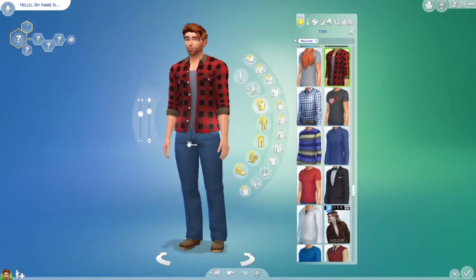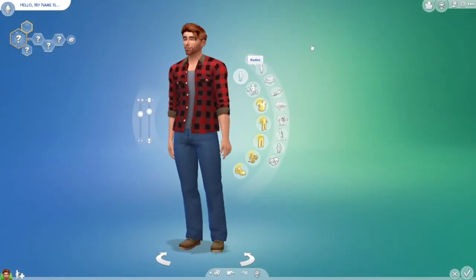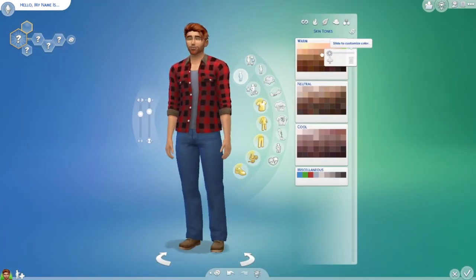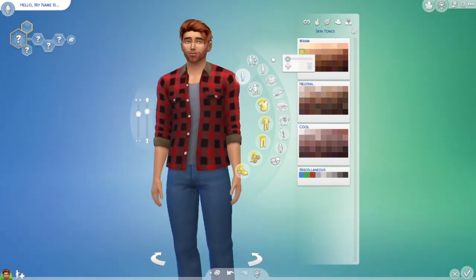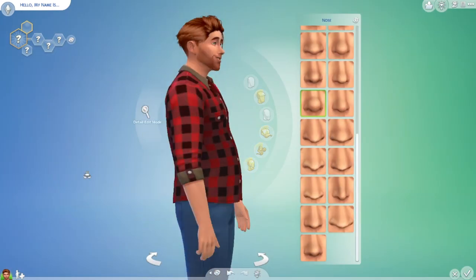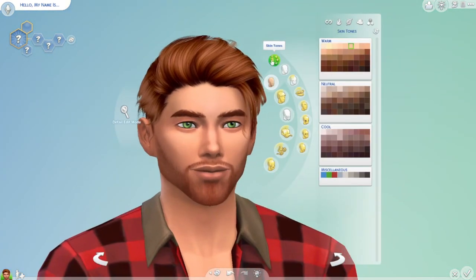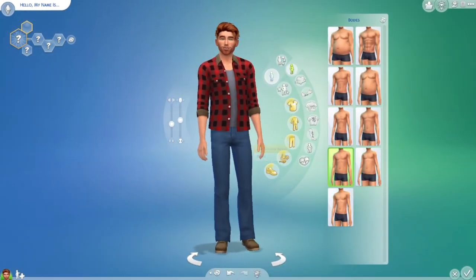For clothes, I did change a lot of them. I like the flannel to start off with — I use flannels a lot and they look really well, I love them. I also gave him a nice little tan and changed his nose shape so he looked all fine on the face shape.